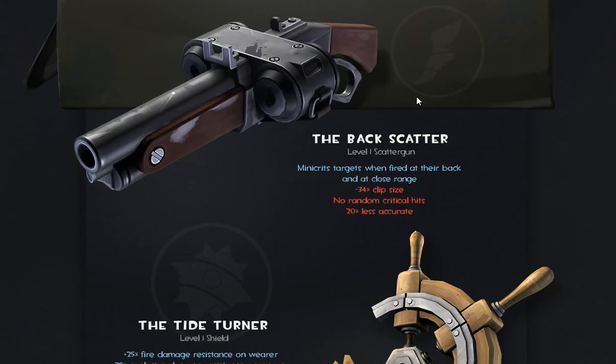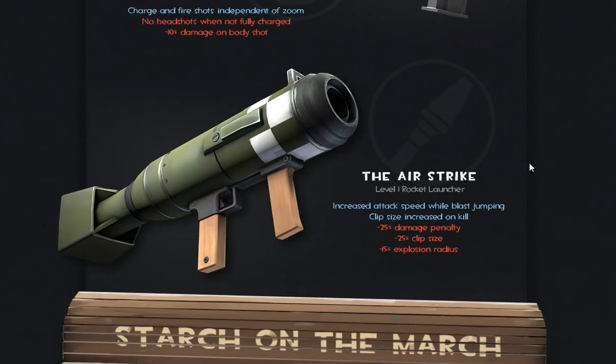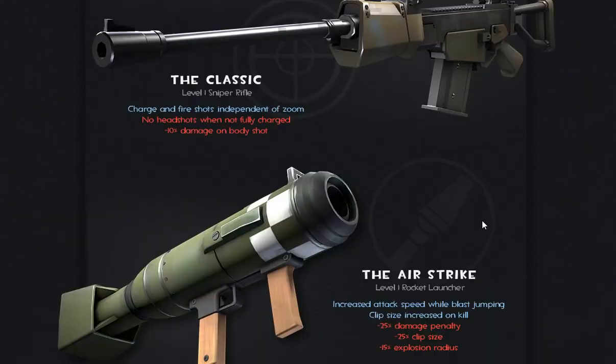They released five new weapons: the Backscratcher, the Tide Turner, Base Jumper, the Classic, and the Airstrike. The Airstrike has increased attack speed while blast jumping or rocket jumping, and clip size increases on kill, with downsides of minus 25% damage, minus 25% clip size at the start, and minus 15% explosion radius.